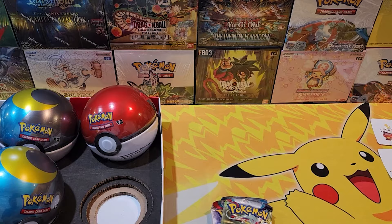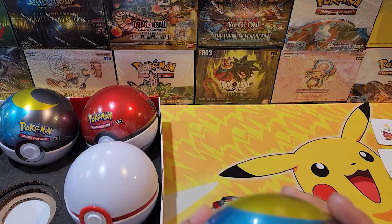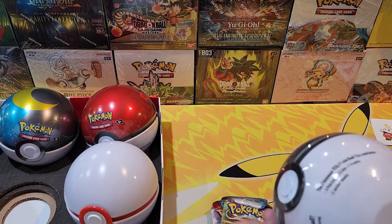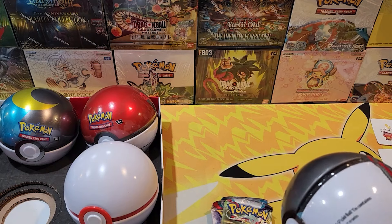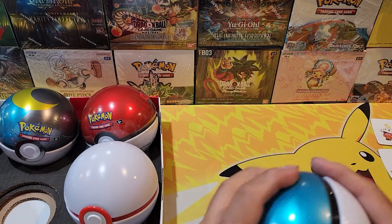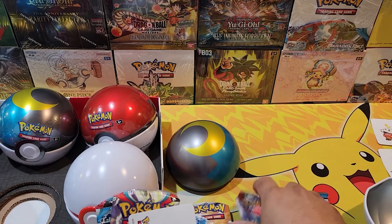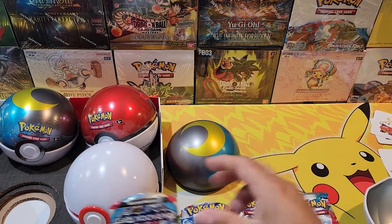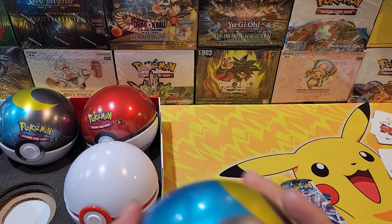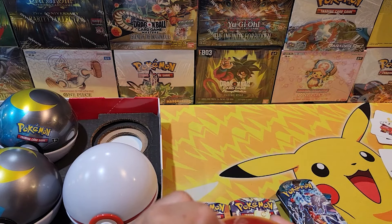Are we sure these are this year's and not last year's? Yikes. For being this year's product, you'd expect to actually get this year's booster packs — Temporal Forces, Stellar Crown, Twilight Masquerade. Let me check another one... yep, it's going to be the same. Yeah, this is not good. I don't know about the booster pack selection for this year's quarter-century tins.